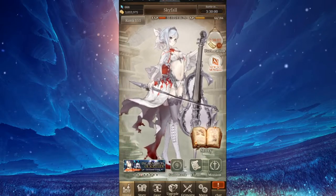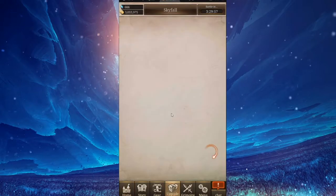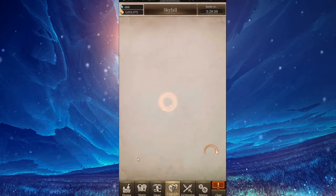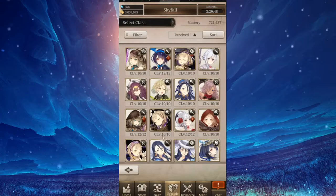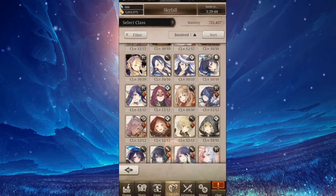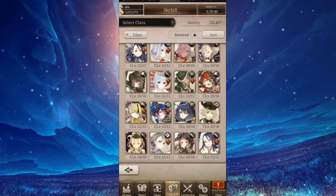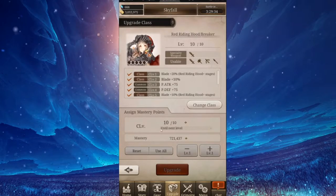Starting off, you have to improve your classes. To improve your classes, you go to upgrade and sell, upgrade classes. You keep getting more classes from pulling, and you need to keep leveling them up. In order to do so, you need mastery points. So what I'm bringing to you is a way of getting mastery points.